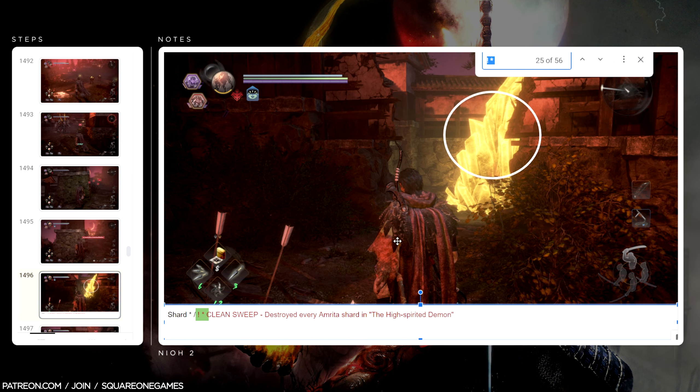Clean Sweep — destroyed every Amrita shard in the High Spirited Demon mission. Once again, the trophy description told me which mission, so it was just a matter of being thorough and finding them all. Trophy 26 — Mother and Child: reunited with your mother in the Interim. Once I saw the Interim show up on the map, I knew it was there — it's story-related, so wasn't too worried about that one.